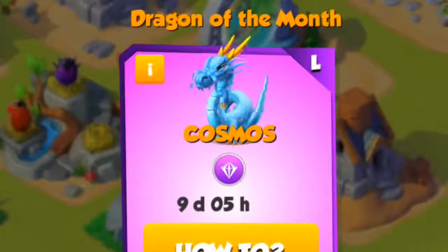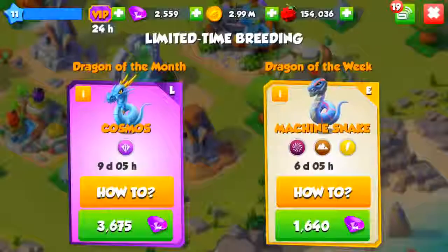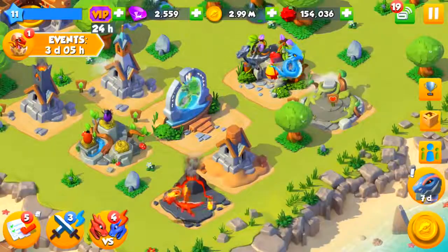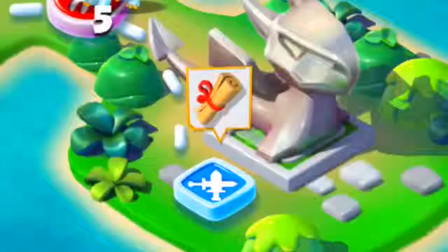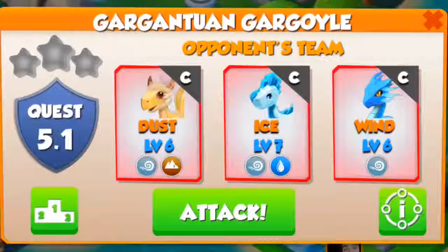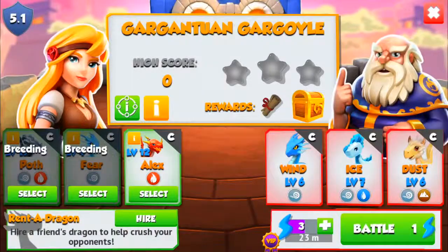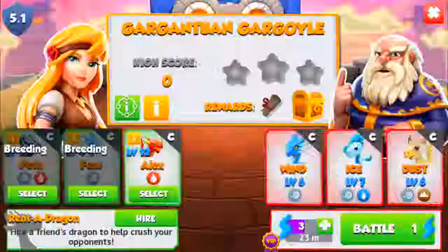It seems like every single month and every single week you get a brand new dragon, so that's pretty dope — maybe we'll check that out later. But obviously not right now, we're doing some attacking. Oh, is that a quest? We must go for the quest. Dust, ice, wind. Get on, baby. They're breeding — looks like it's all up to you, Alex. Fuck yeah, let's do it, baby.